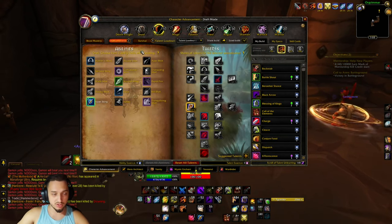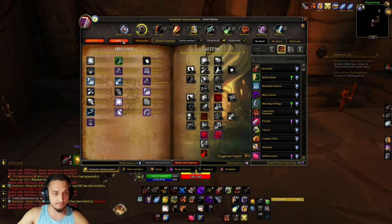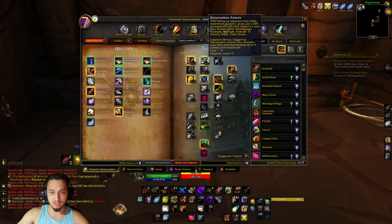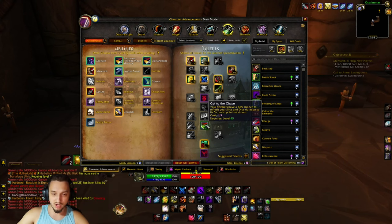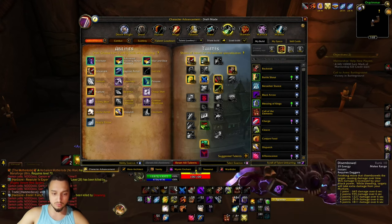Looking at the talents — we have the usual agility and stamina stuff from the Hunter tree, which always comes in handy. We have Remorseless Attacks which gives a bunch of extra crit, and triggering it gives you five points of Slice and Dice, which is really good. For Slice and Dice I also rolled Cut to the Chase — I didn't put three into it because I was getting it so often and getting combo points frequently enough that I didn't need the 100% chance extra energy. Also took Improved Eviscerate because that's what takes over, and Disembowel.